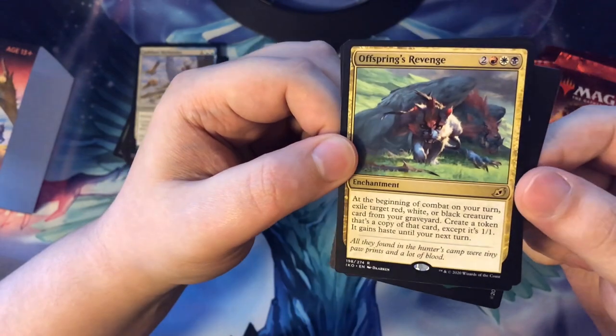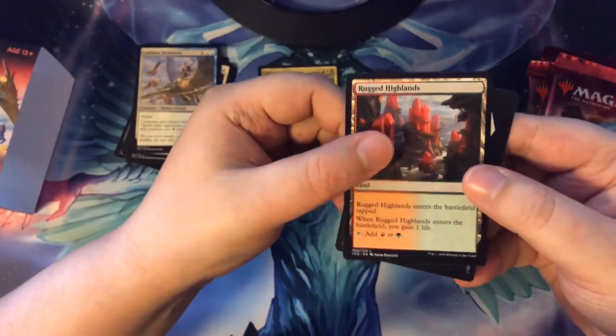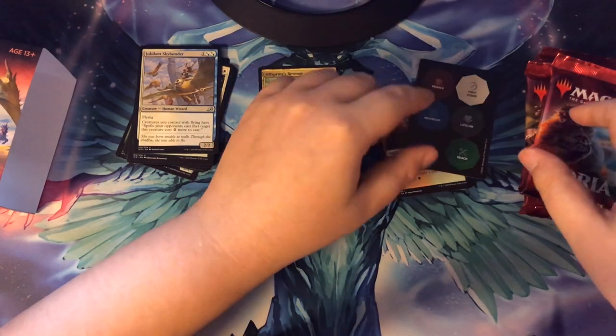So let's see what our rare is — Offspring's Revenge. And then of course our gain land and another status card.